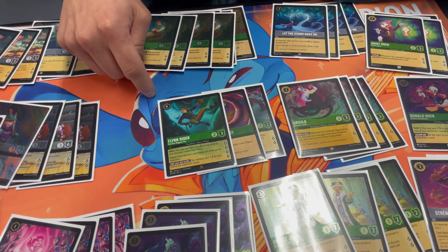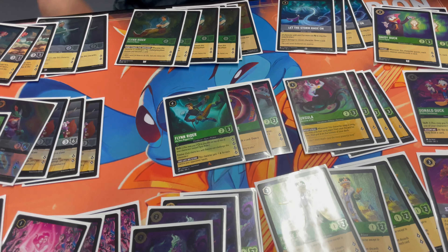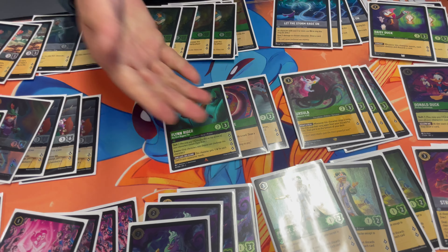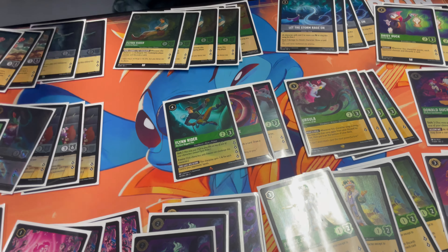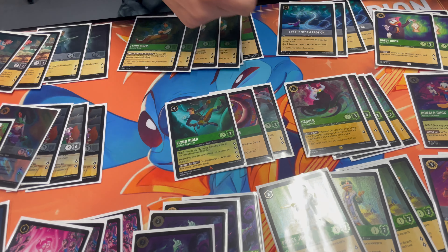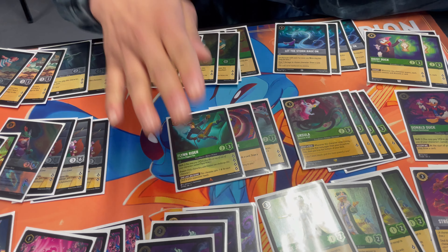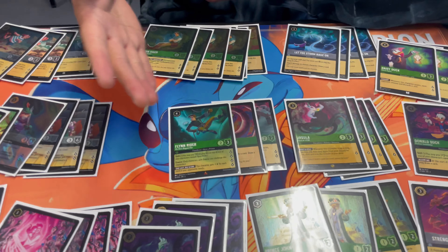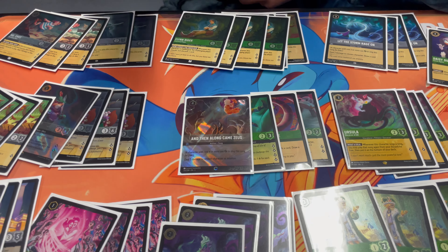Then I have one four-drop evasive character. If you get the discard engine going and drop this on turn four or five when they have one card in hand or none, that pressure keeps going. Since he's evasive, they'll have to use removal like Raging Fire or Strength to get rid of him. And if they have Medusa, I know maybe I should drop this after turn-five Beast, because they likely wasted their Medusa on a Flynn — which would be great.